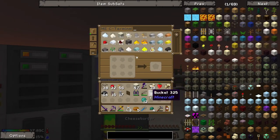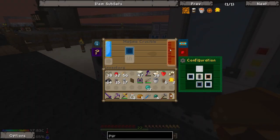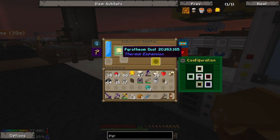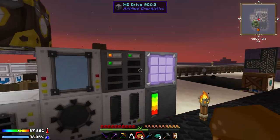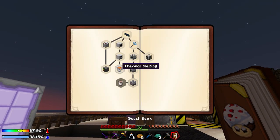Now we need some more Pyrotheum Dust. We'll go ahead and do that in our Induction Furnace — boom, boom. That should get us two, and we only want one for now. That gives us the Enderium Ingot we need, which is kind of cool. Actually it gets us two, so we can make two more any time we desire. We'll throw both in there and hand in one of these for the quest.